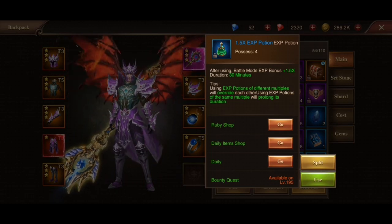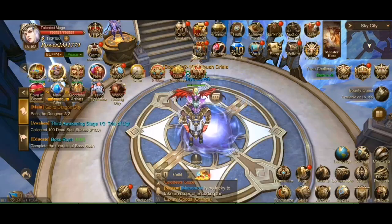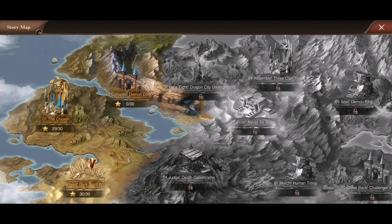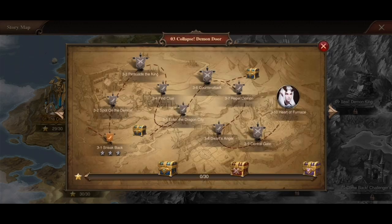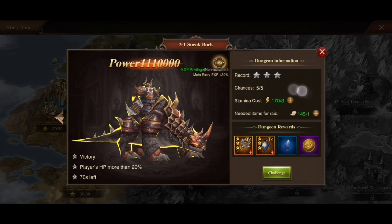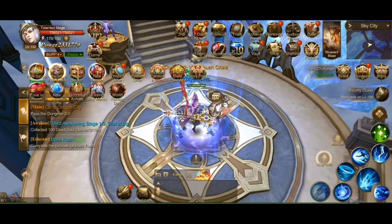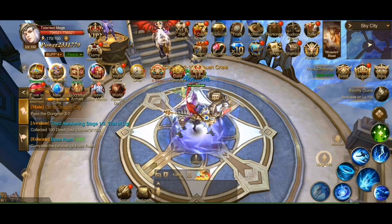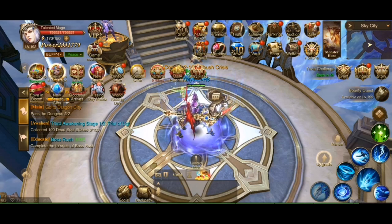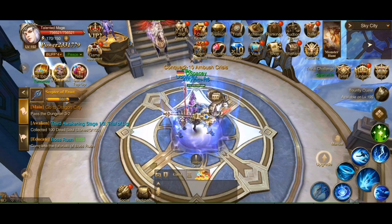There are also all kinds of potions. You already saw how the experience one works, but there is also a stamina potion that you might need when you run out of stamina. So if we see the main quest, for example, and we don't have enough stamina to complete a stage of it, then using this potion will allow us to carry on with the main mission — which is, of course, to stop the evil from destroying the world using overpowered ancient magical artifacts. Just a normal day, really.